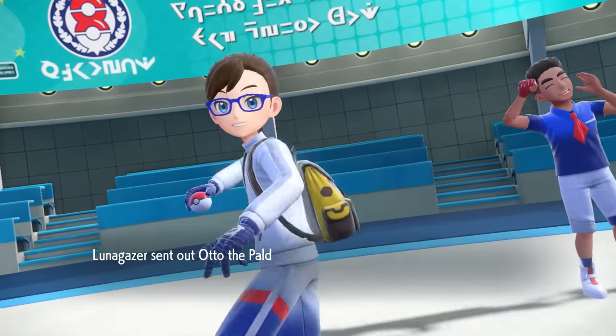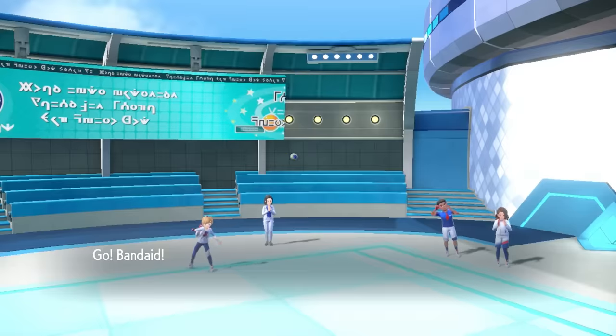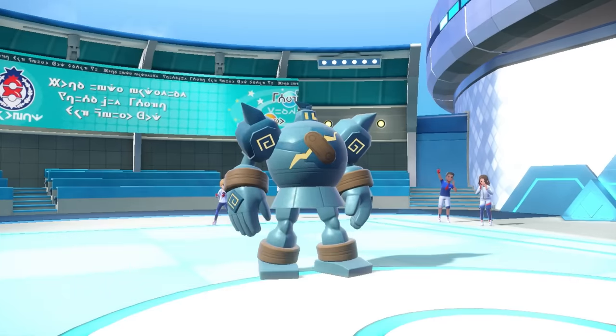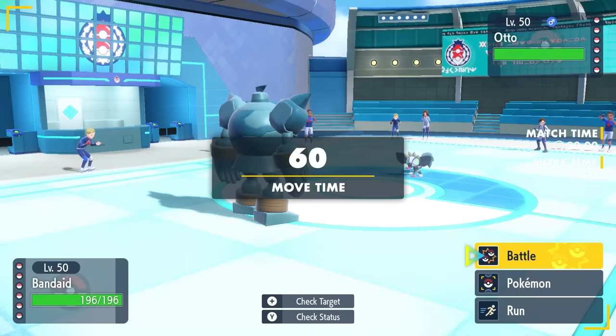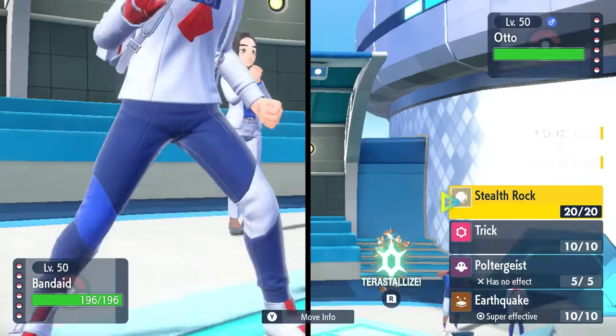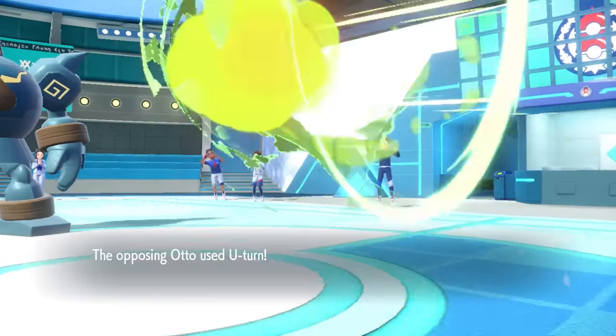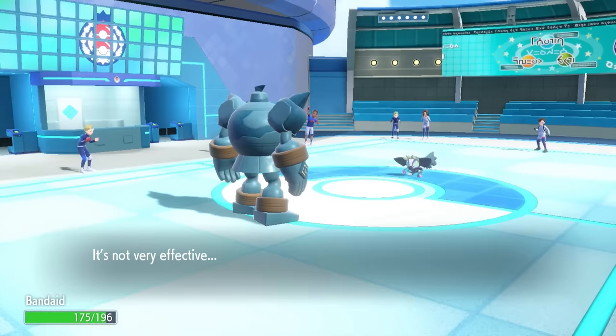My opponent leads off with Grafaii. I decide to toss out the buddy Golurk — we got a Band-Aid on our chest and we are out here ready for battle. Grafaii is a little fella with a lot of possibilities, but it doesn't have a great matchup against the old Iron Giant. So I'm actually just going to go for the Trick — give something a Choice Band — and they decide to go for the U-turn.